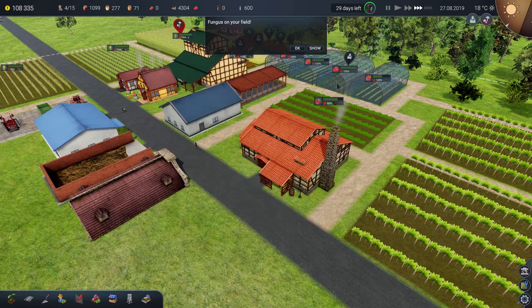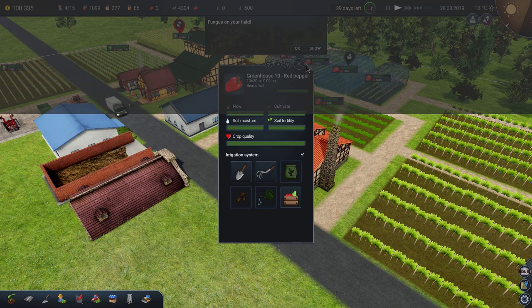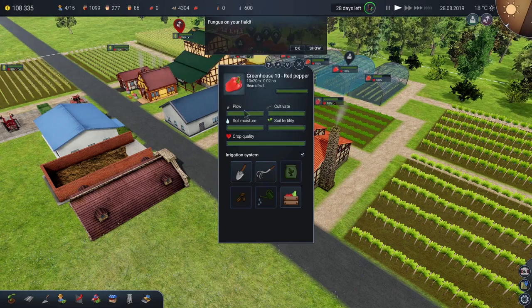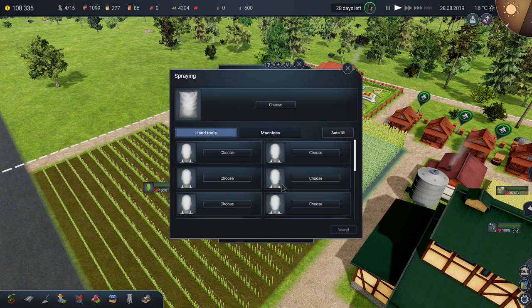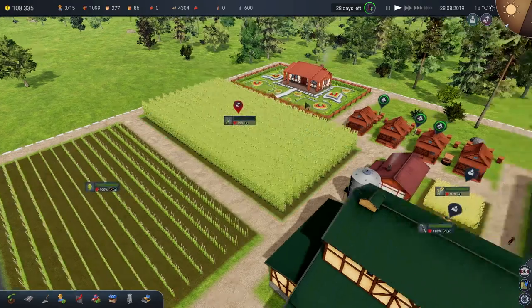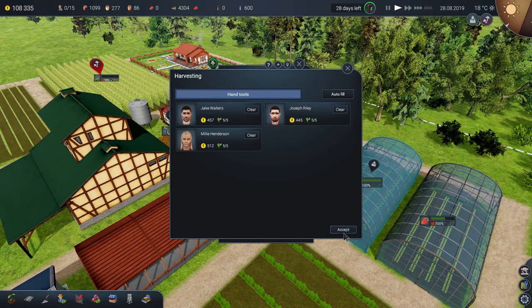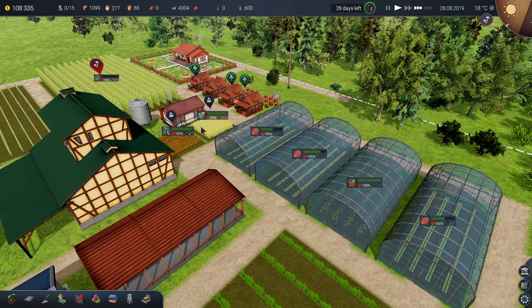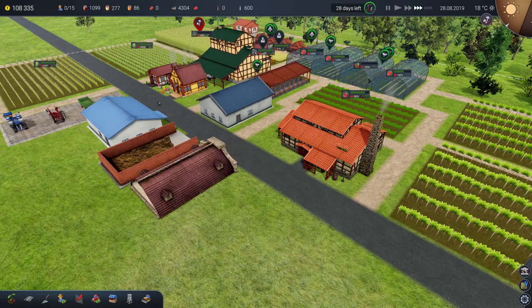I'm a bit confused. Fungus on your field — oh no! Slow time down. A big bar has appeared at the top of the screen — is that a console? I never knew there was a Farm Manager console. Fungus on the field — go and sort that out please, antifungus malarkey. And then some people can go and work on this as well. Get those peppers out, continue that growing cycle.